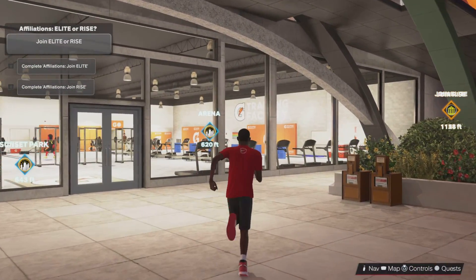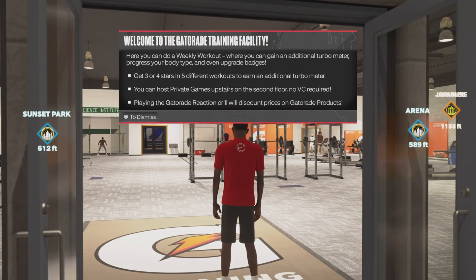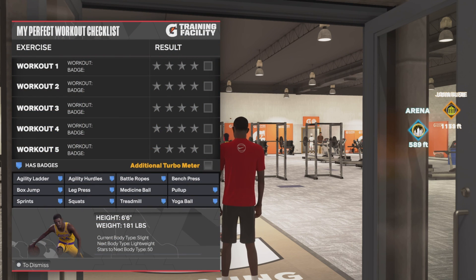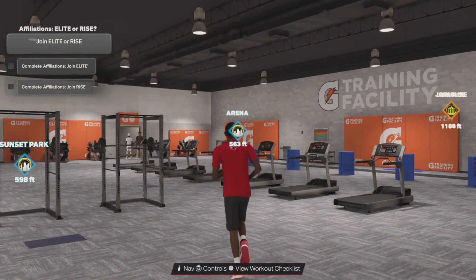What's up YouTube, King2K here. In this video I'm gonna be showing you guys how to get your own gym. This is the Gatorade Training Facility — this is where you do your workout checklist to get extra turbo and boost your stats.